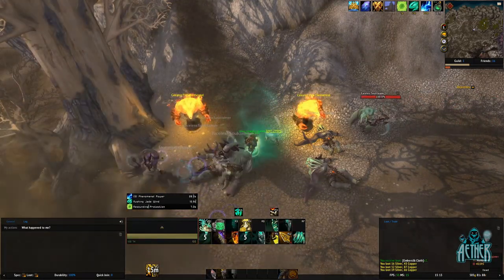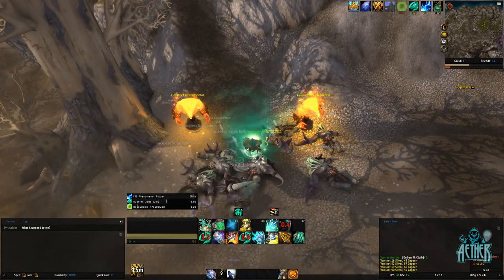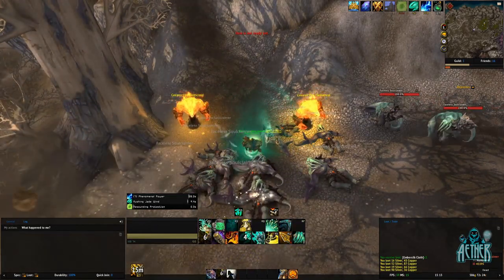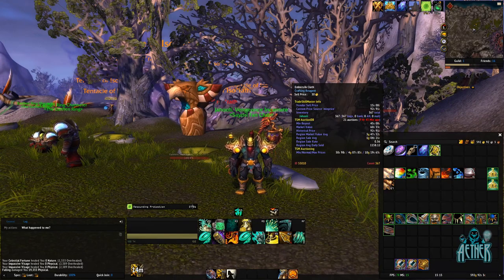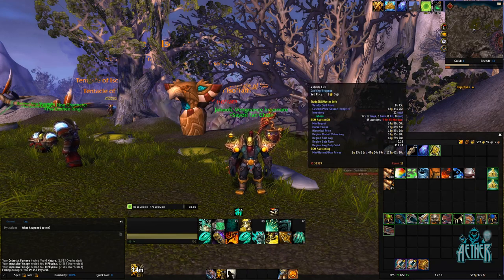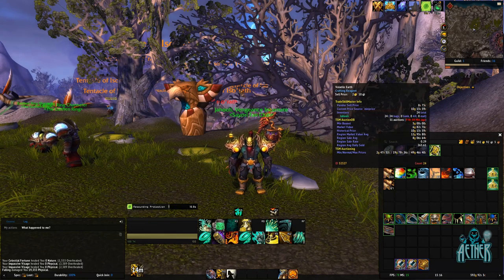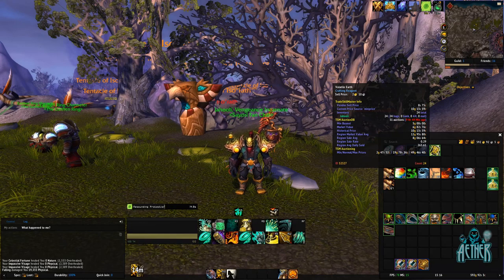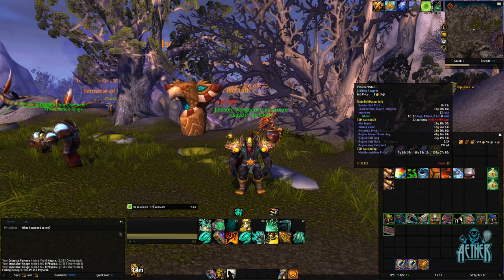After approximately one hour of farming, I made 430 raw gold from silver drops and vendoring the food and water, which more than covers the price of one treasure finding potion. I also looted 367 embers of cloth, 22 pyrite ore, 12 volatile life, 12 volatile air, 24 volatile earth, 10 volatile fire, 12 volatile water, 2 elementium boxes, and a bunch of greens, which I usually vendor at the moment.